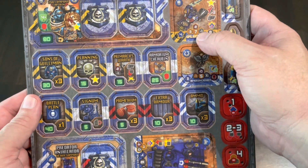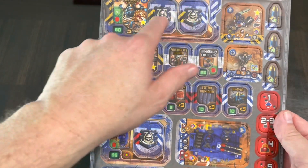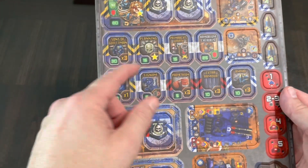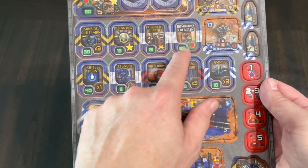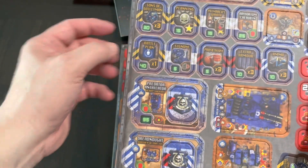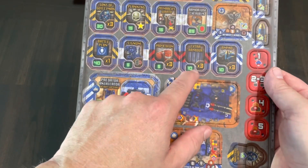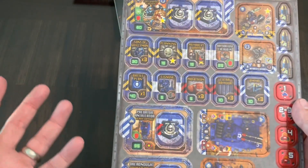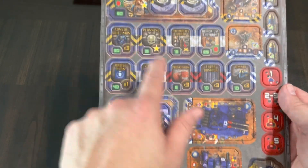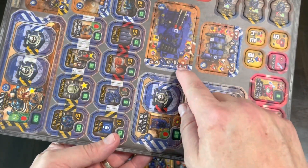You can build Sicarius out by adding other abilities. For example, you can add Planning — every time you see a star that means he gets an extra order. You can also give him Battle Plan or Sons of Guilliman, and there's extra armor as well. Each add-on costs five or ten points, so you can customize depending on the scenario requirements or if you're doing free combat with a set point limit — his base cost is 80.